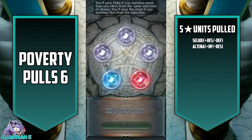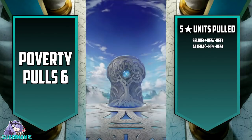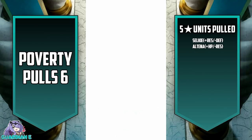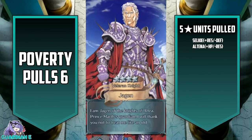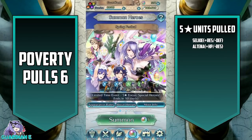We'll move on to the Spring Festival - one of the banners that's close to my heart. I mean, I do have all of the units on this banner, so greens it is. The only other focus color is blue, so that's what we're going to pull on today. I think both my Xander and Lucina have horrible IVs, so I'll take another one. That is going to be a Jagen. Not spending any more on this one.